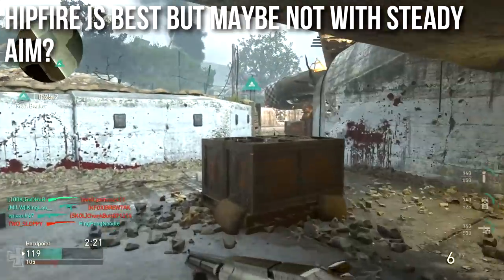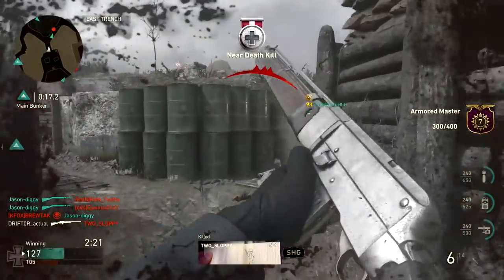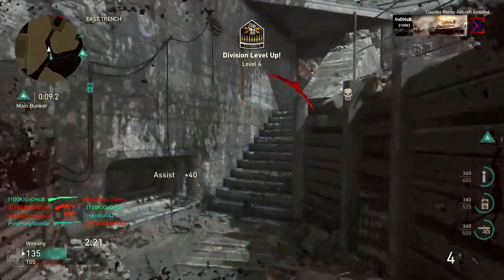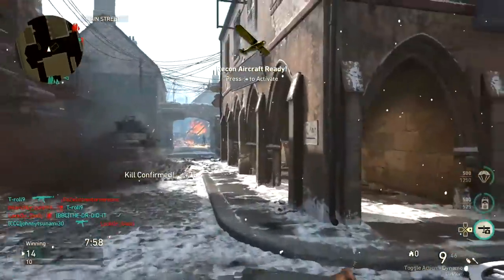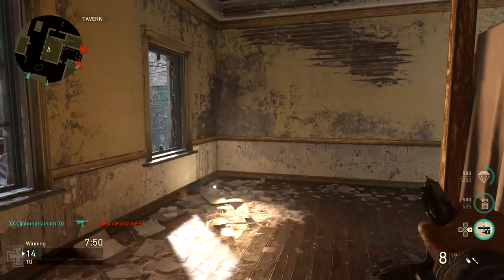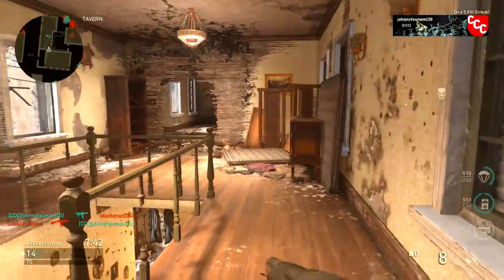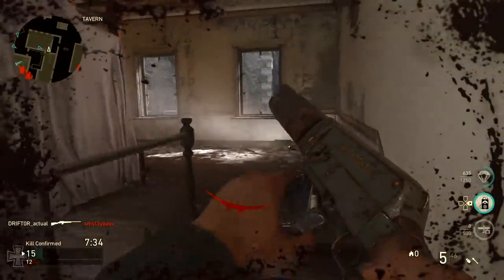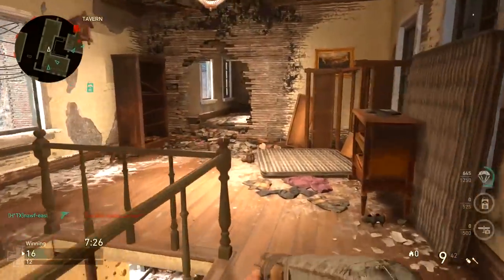Hip fire is the best, but maybe not with steady aim, which is a very unusual thing I ran into. On every other shotgun in the game, steady aim is the attachment you need because it tightens your hip fire spread. Unfortunately, with this weapon the base damage is low and the pellet damage isn't super impressive either. I think it's better to not run steady aim and have a very generous wide hip fire spread so you can spin really quickly, spray inaccurately, and be less precise. I found that without steady aim I could spray and let the hip fire on the periphery hit them.